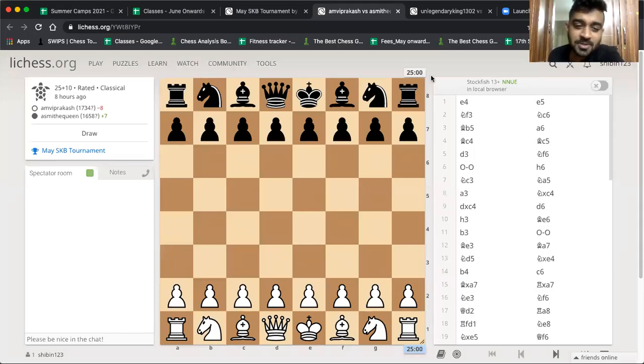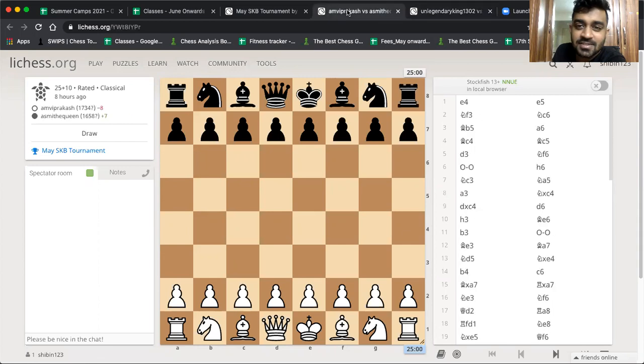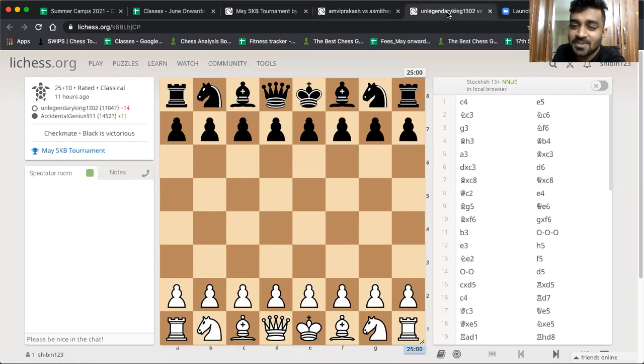In the May SKB tournament, there was a clash between two pairs of siblings. The first one was between Akash and Aditya — this was round three. The second one was between Aspi and Ambi — that was very fiercely fought, and that was round five. So let's see how those two games went, and which brother or sister had the upper hand.